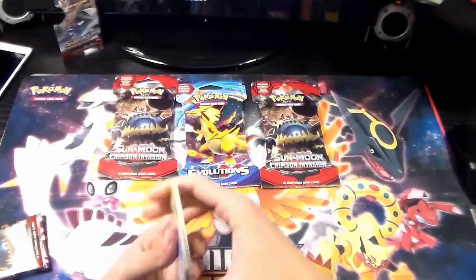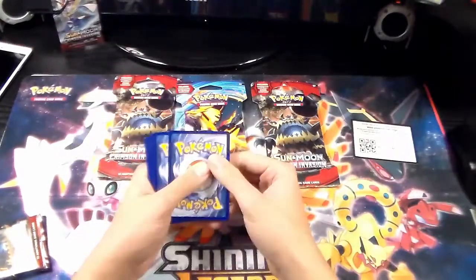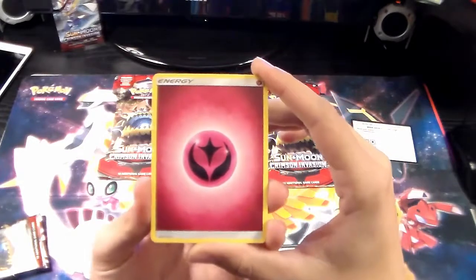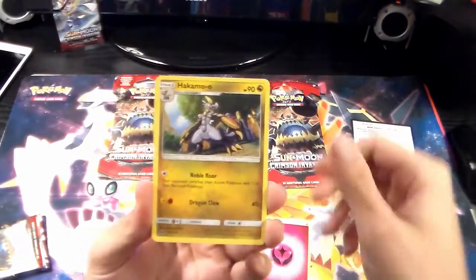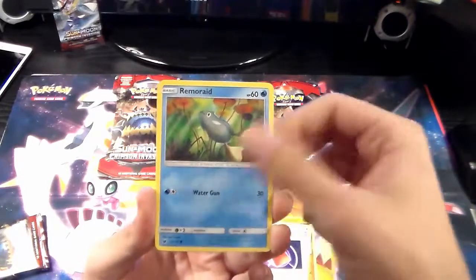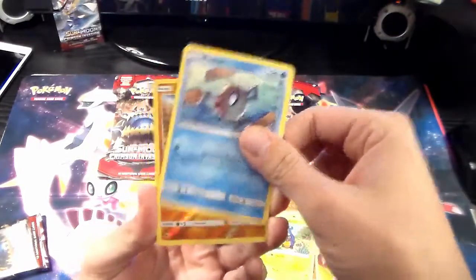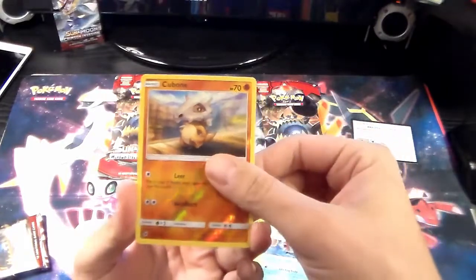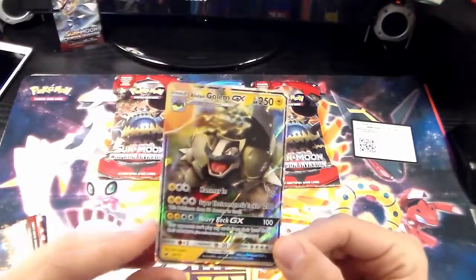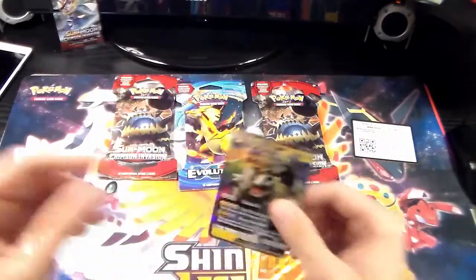I kind of tore that one up. White code card - there's the code card for you guys. Four to the back for Crimson Invasion - we know we're going to at least get a holo. We got a fairy type energy, Hakamo, Diggersby, Red Card, Remorad, Minky, Jangmo, Shelmet. And in the rare spot, we're going to start off with an Alolan Golem GX on the very first pack! Guys, that's so awesome. Crimson Invasion hasn't been the best, but we did get a freaking Alolan Golem.